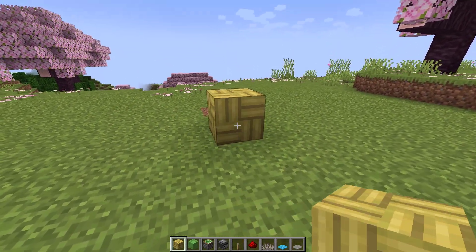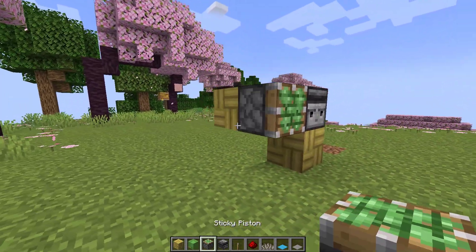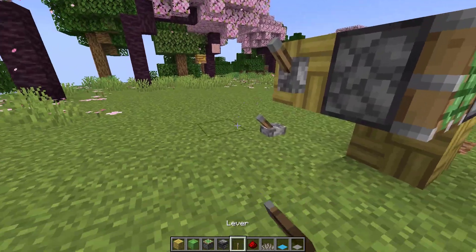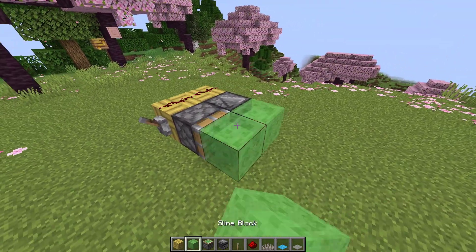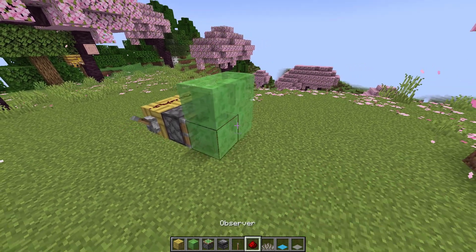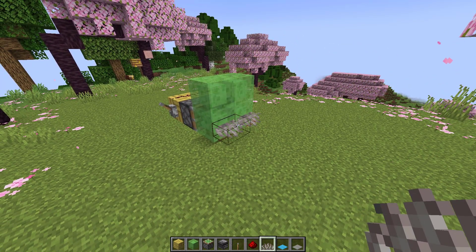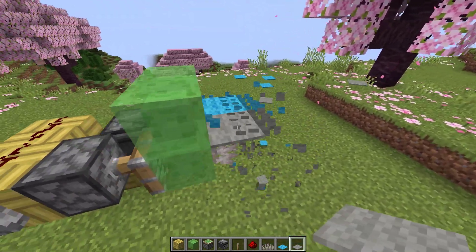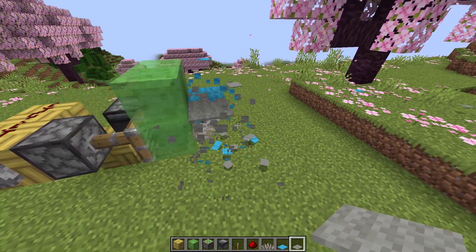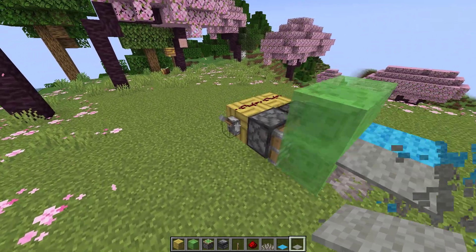Next, carpet duplication. The way to make this carpet duplication is almost the same as before — you only need to add dead coral and more slime. The last step is to place your favorite carpets. As you can see it works. Make sure you try this glitch.